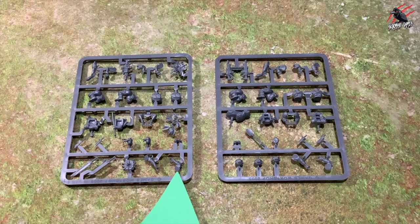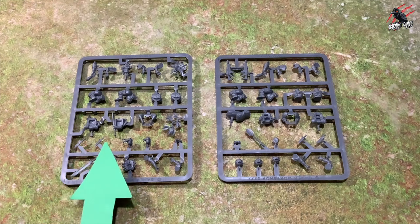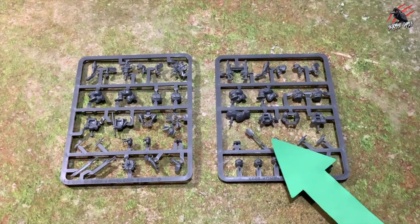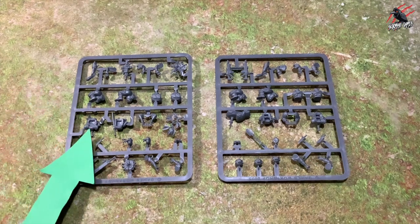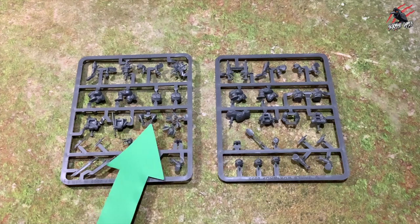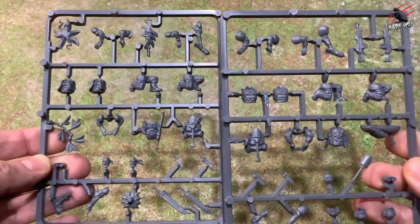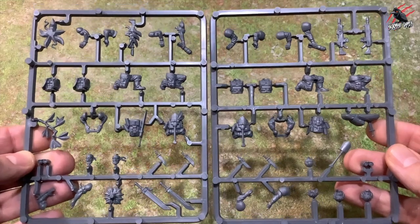Each set also has another three sprues with body parts, the weapons troopers carry, and rucksacks. The Catachan one on the left is slightly different from the Cadian on the right — different pieces, slightly different rucksacks. Catachan has some leaves on theirs, and they get foliage for the base whereas the Cadian doesn't, though Catachan does get the sandbag. The torsos, arms, legs, and heads will also be different.